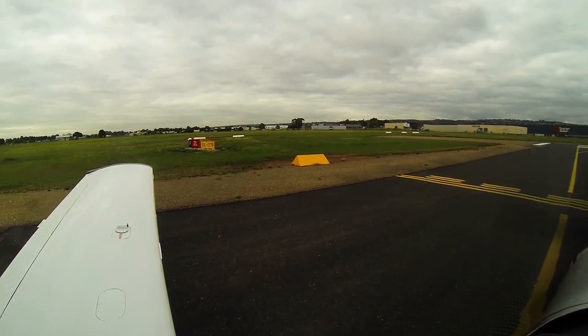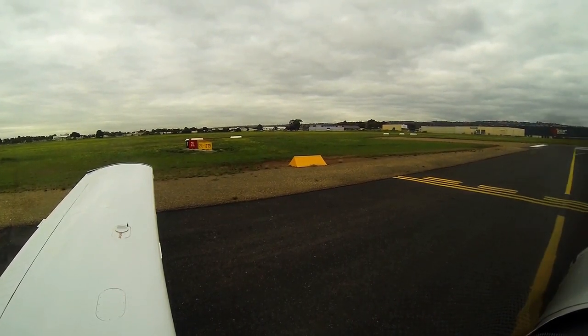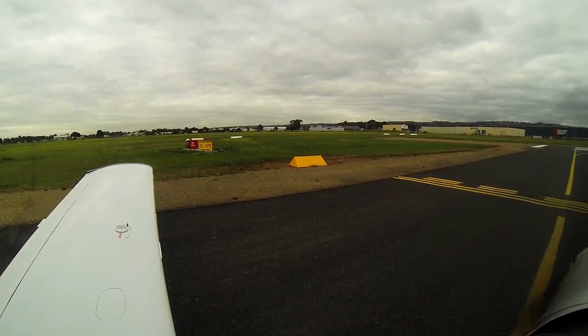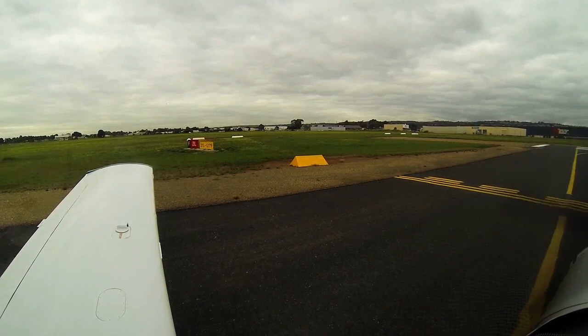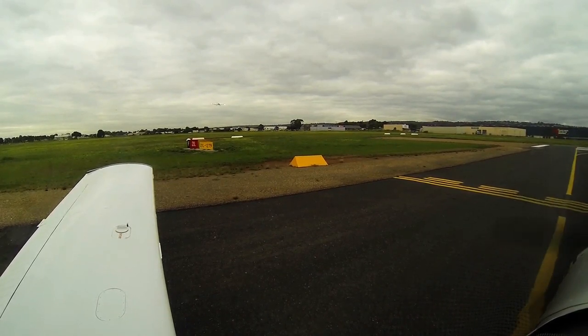Fuel pump is on, P2P is in the green. Parafield Tower, Papa Alpha Alpha is ready, runway 21L for circuits. Papa Alpha Alpha, Parafield Tower, hold position. Hold position, Papa Alpha Alpha. Papa Alpha Alpha, runway 21L, line up.